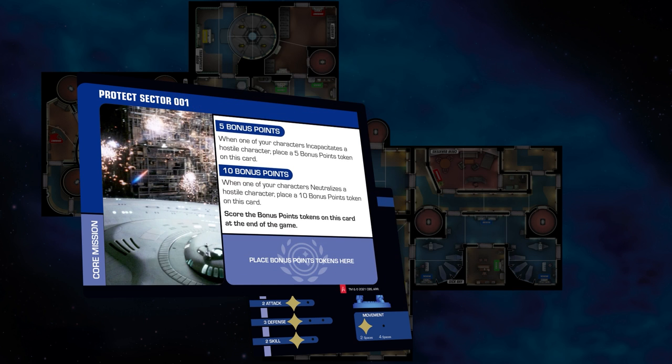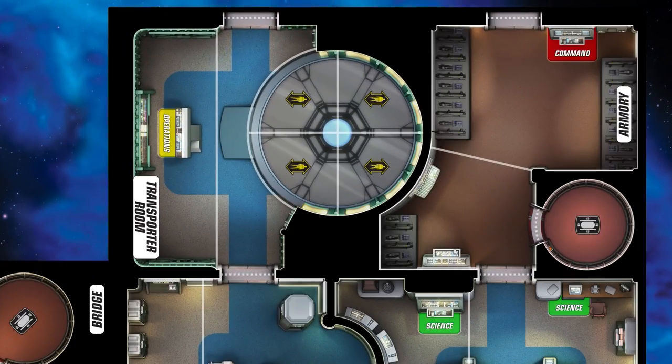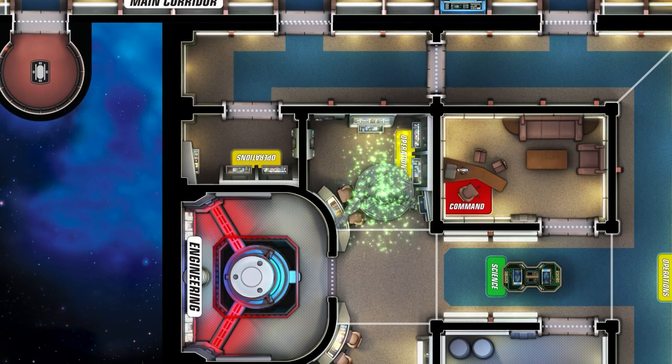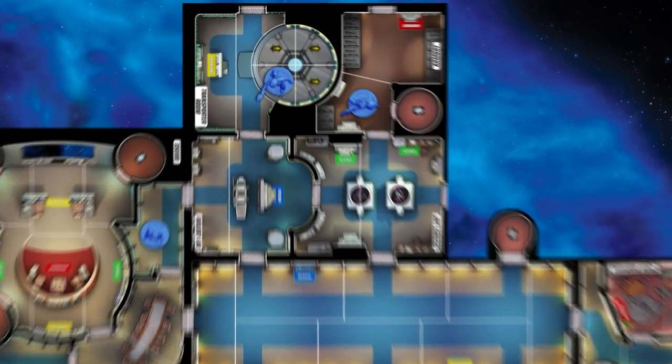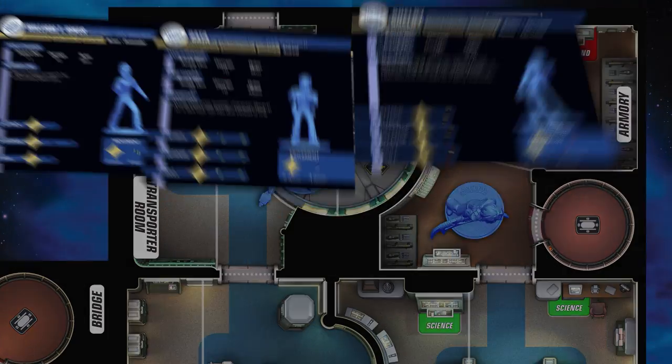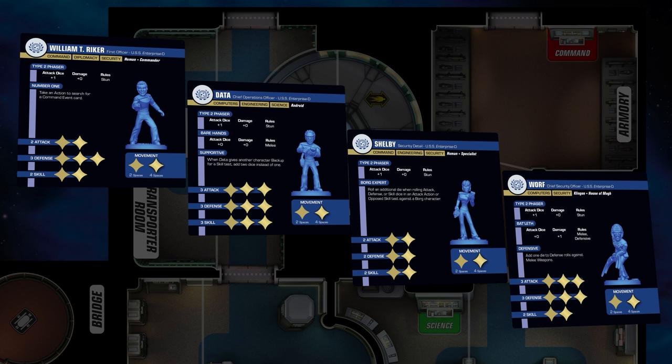Now the away teams are ready to beam down to their target area. Both players roll a die to determine who will beam down first. The player with the highest result picks one of the mission boards as their first starting position. The other player then chooses two mission boards, with the first player taking the final mission board as their other starting area. Players then alternate placing their characters until all the away teams have been placed. The character cards are then primed with the pegs for attack, defense, skill, and move.